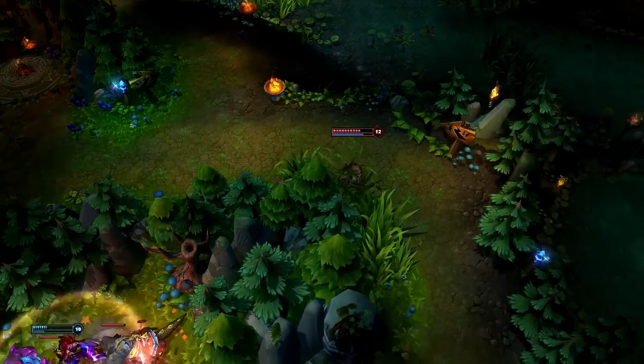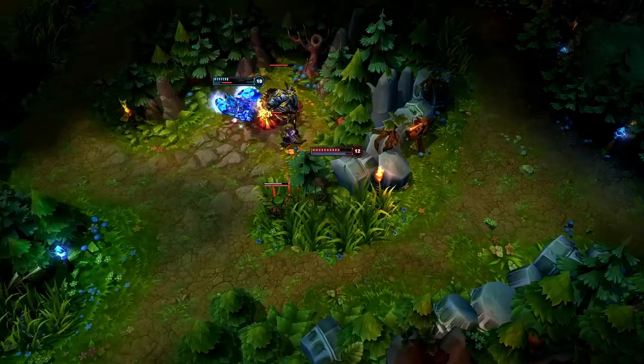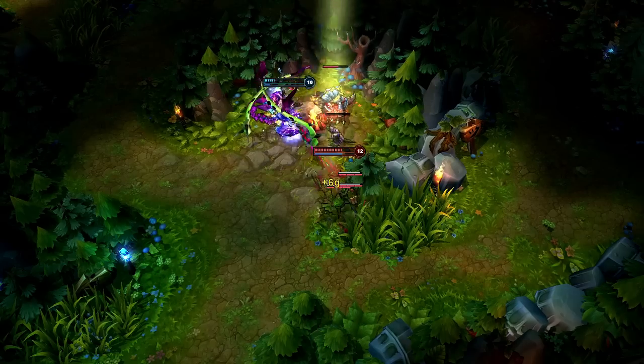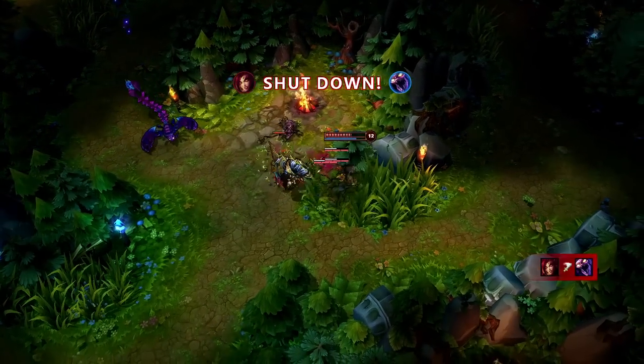Zyra can set up on her foes without them noticing. After discovering Skarner with a ward, Zyra plants two seeds, grows them into Thorn Spitters, and locks Skarner down with Grasping Roots. The combined damage takes him down almost immediately.